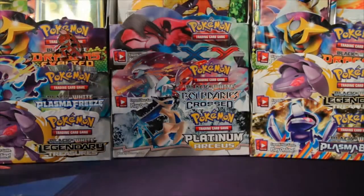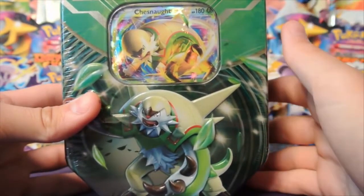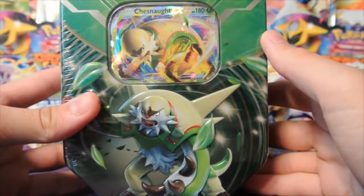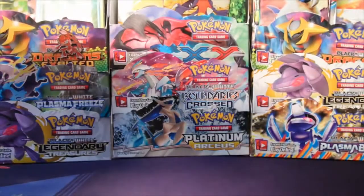What's up my Loogie League! Today I have a Chesnaught EX tin to open up for you guys. This is going to be the second of the three Power Kalos tins that I will be opening up on my channel. Hopefully I can get the Delphox one soon, but let's get crackalackin' right into this Chesnaught tin. Hopefully I can get the plastic off in a nice timely manner.